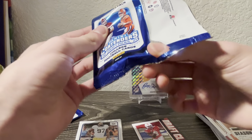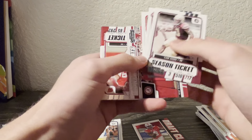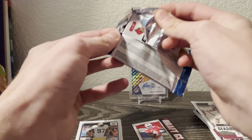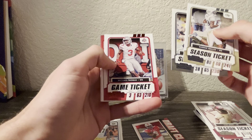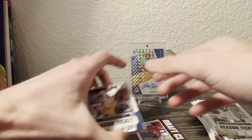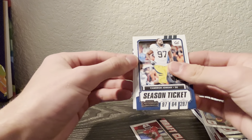It'd be pretty cool if there was something better in the other packs. Cam Akers, Kyler Murray. Last pack - got Darren Waller, red Michael Thomas. So let's see where the auto is - we're going to pull from the back. Pull from the back again, pull from the back, and this is the auto.